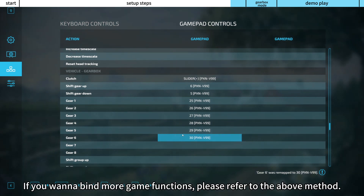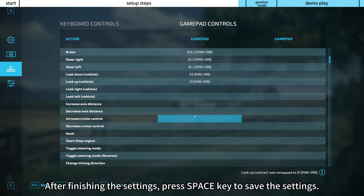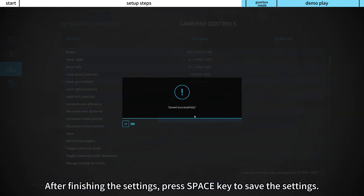If you want to bind more game functions, please refer to the above method. After finishing the settings, press the Space key to save the settings.